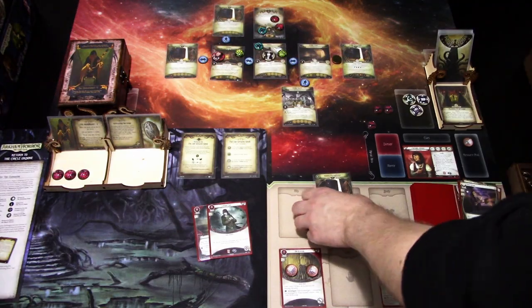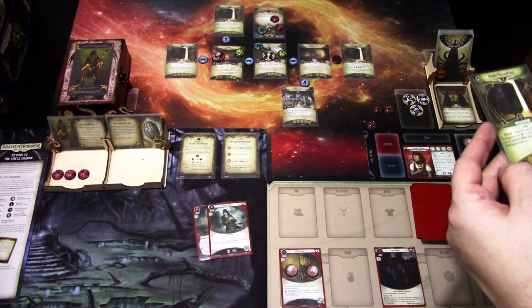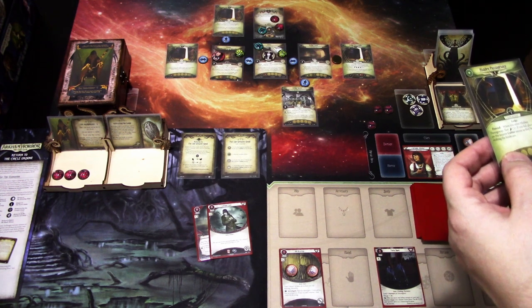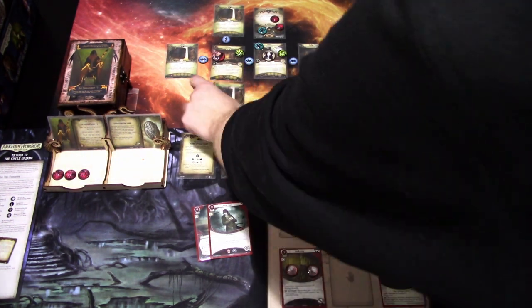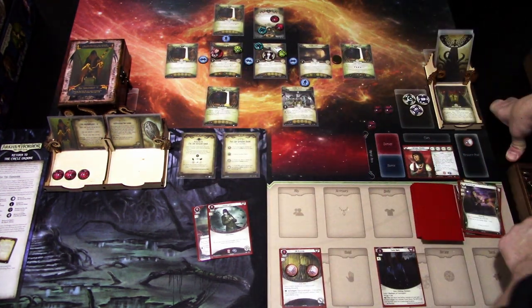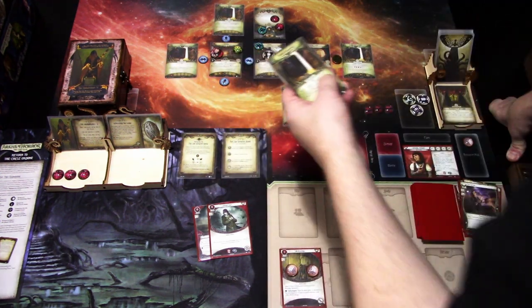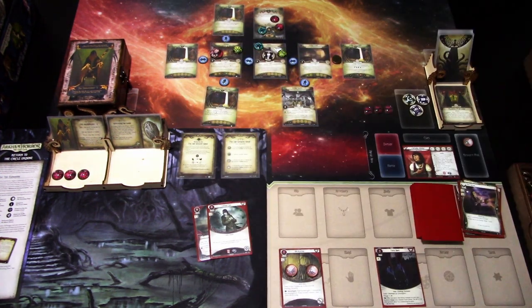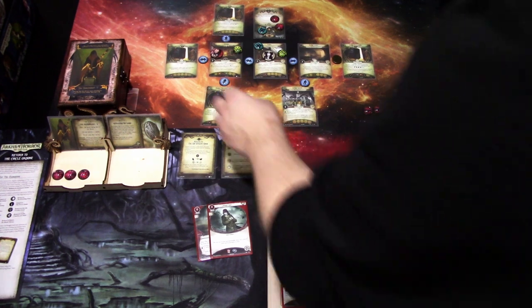Hidden Passageway: when you enter, test Agility three. If you fail, place one doom on the nearest cultist enemy as they hear you shifting the bookcase. We're going to go investigate that hidden passageway. Last action: move in — five versus three. It's the elder sign — zero — but that's enough. We reveal Relic Storage: five shroud, one clue.